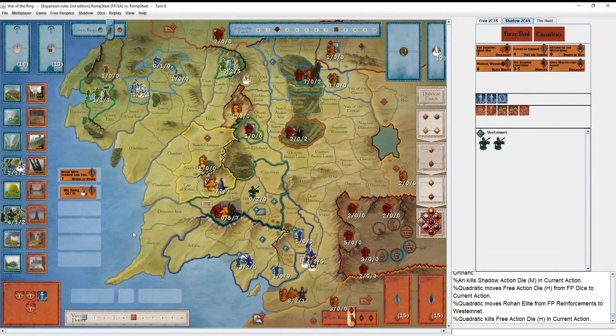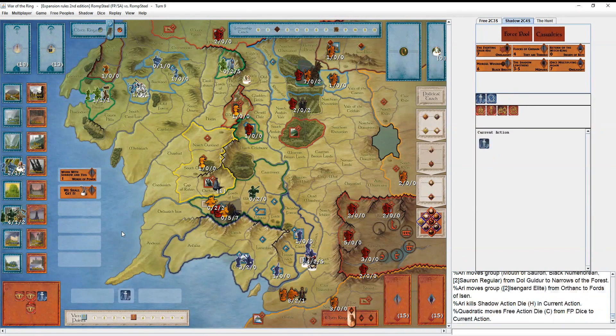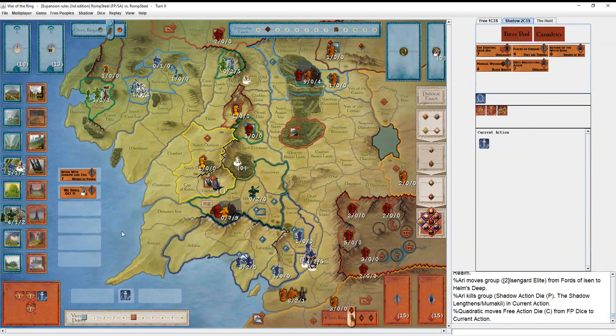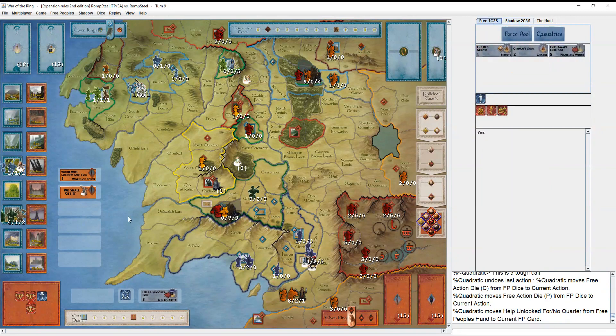Now he attacks Helm's Deep again - makes sense. He plays the Ent card to get rid of Saruman, which is very good timing because now he can't play Fighting Uruk-Hai. He uses the Mouth ability to attack Woodland Realm. Swarm of Bats means he gets two hits, one hit back. Free press from the Mouth. Only one hit - that's a bit bad luck. No hits back. Now he attacks Polargir - a little surprised he doesn't go after Helm's Deep first, maybe waiting to see if he has another chance to reinforce. No hits, no hits, the army retreats to Escalia. That makes perfect sense.